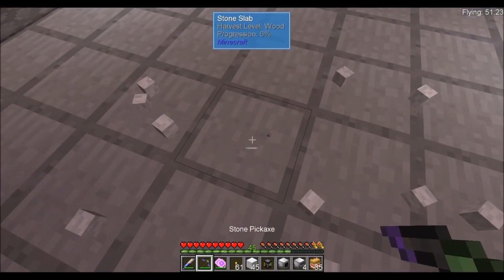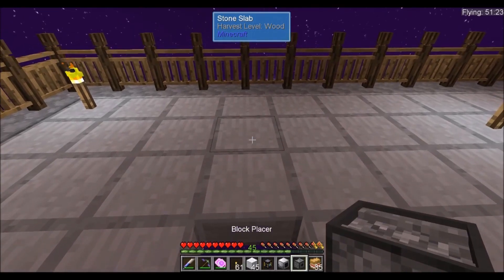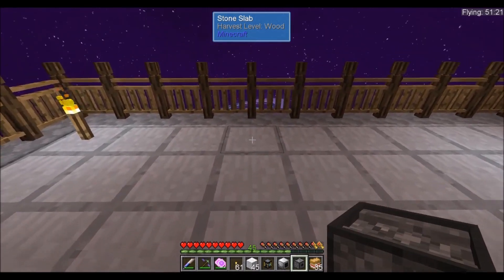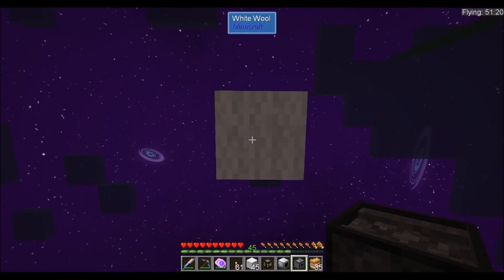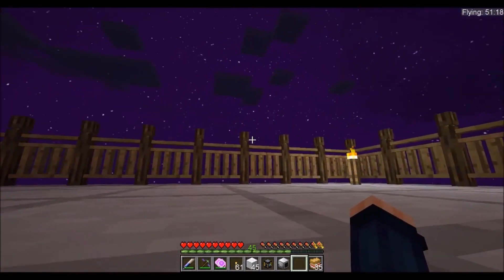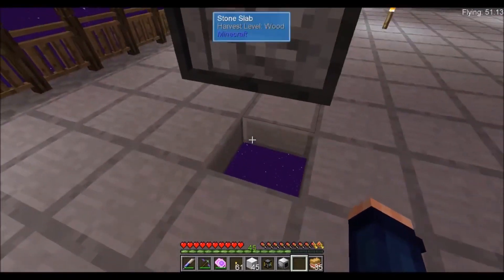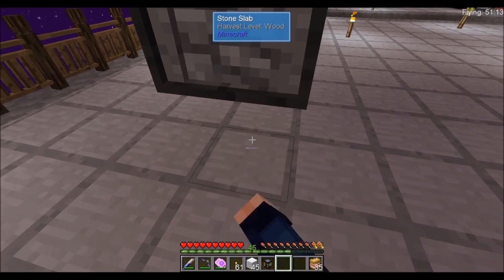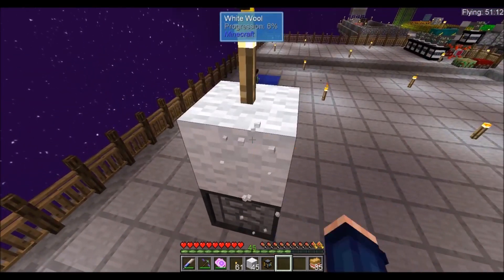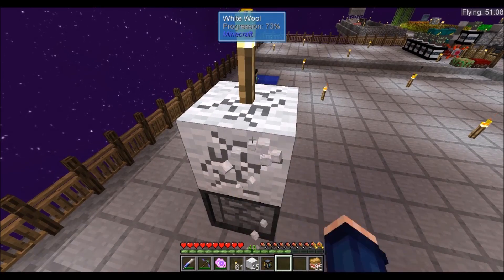Now we're going to need to break this one block. We're going to take the block placer, fly a little bit — and bam, it's facing down. Let's get out of here. So this is going to be our block placer. We'll take that and place this right here.